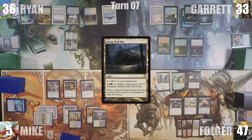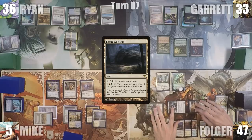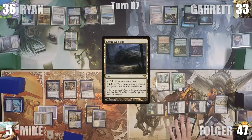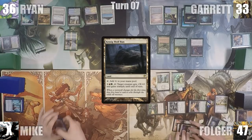Folger starts off his turn by playing Kessig Wolf Run. In any other scenario everyone would wonder what that card was doing in a CEDH deck, but not in this game — everyone is suddenly very scared of Folger, especially Mike. He activates Karn again, animating his Null Rod, and attacks Mike with his Null Rod, Spirit of the Labyrinth, and Birds of Paradise. Mike blocks the Spirit of the Labyrinth with his Dark Confidant. Folger activates Kessig Wolf Run targeting the Null Rod, pumping it for lethal, and killing Mike. Folger ends his turn.